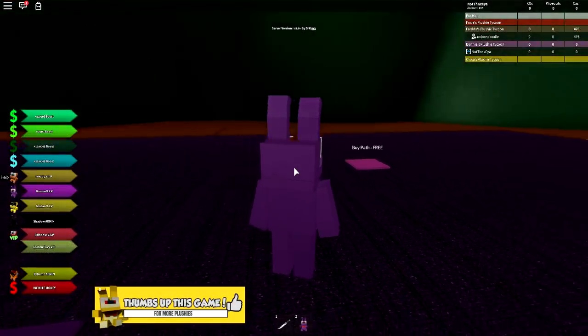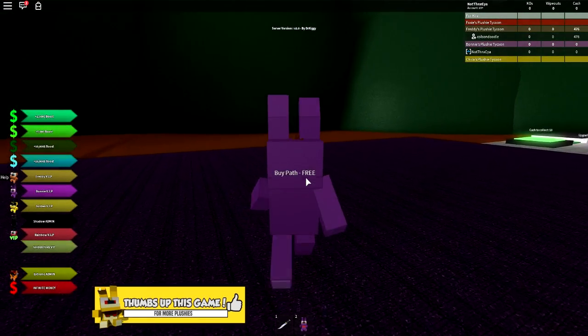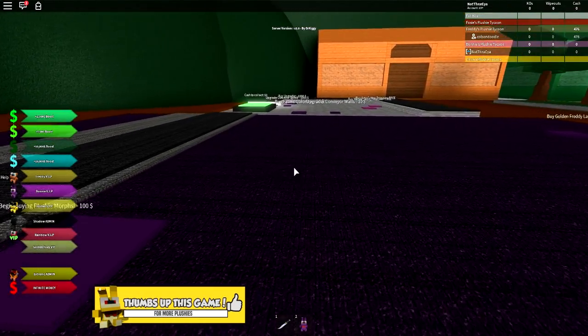So we could buy a carpet floor. Of course it's purple. I wonder if, depending on which character you pick, the colour changes. That would be pretty cool. So we can buy some paths here, and we kind of need to get started with our actual machine.